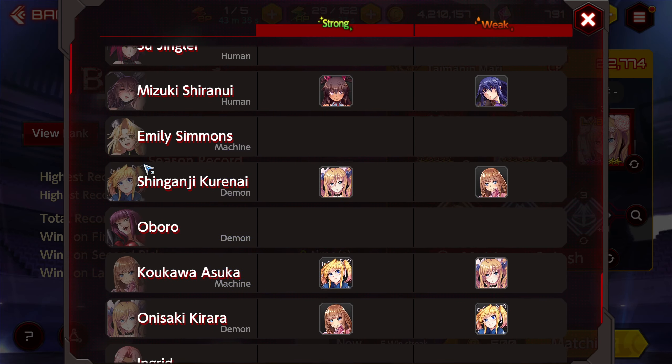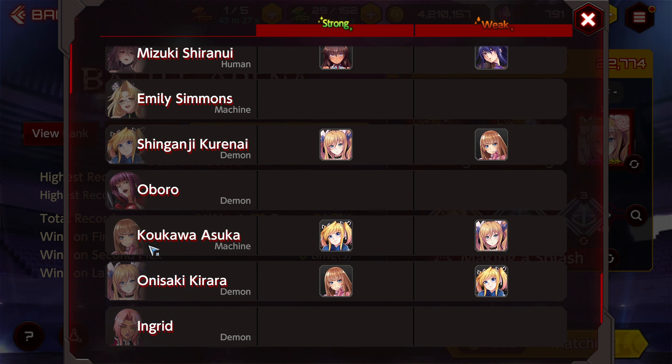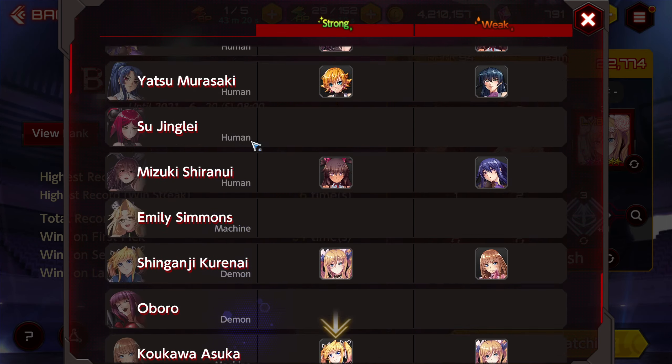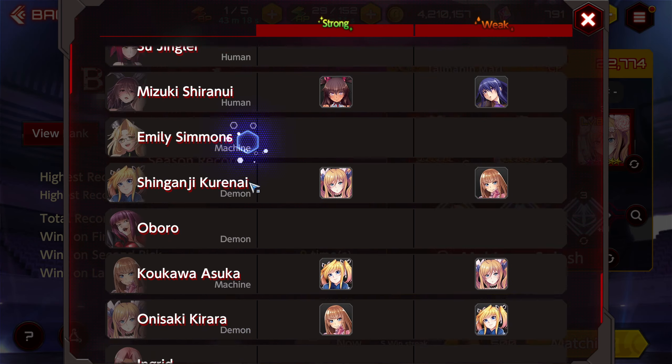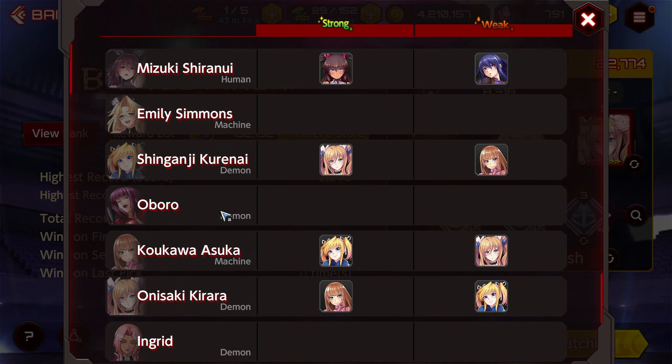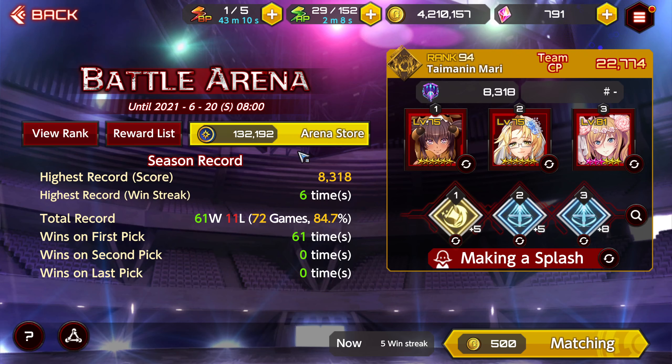Moving on, you'll see Emily is considered a machine, Koronai would be a demon, Obero is a demon, Asuka is a machine, and Kirara and Ingrid are both considered demons. There's no need to commit them to memory because the information is really easy to find inside the arena. If you need to know your character's subtype, you need look no further than this itty-bitty triangle when you're at the arena menu.